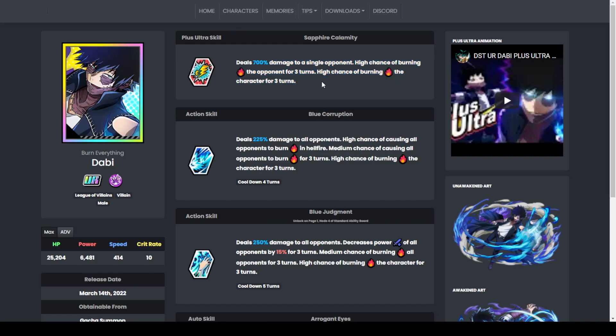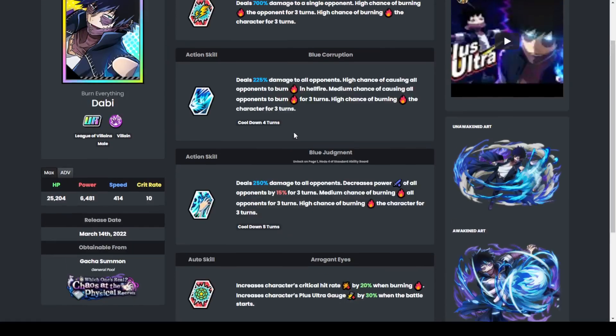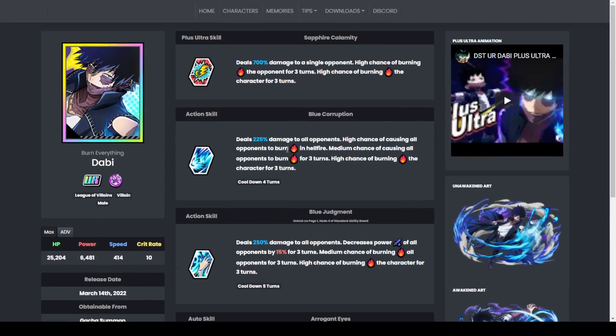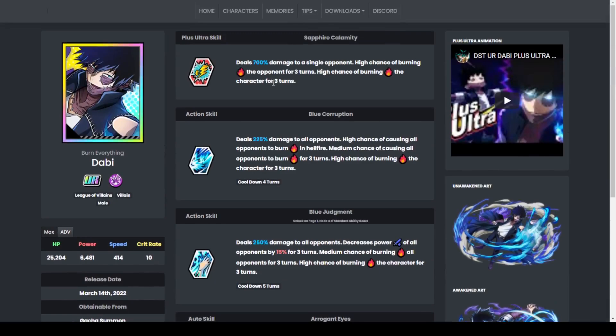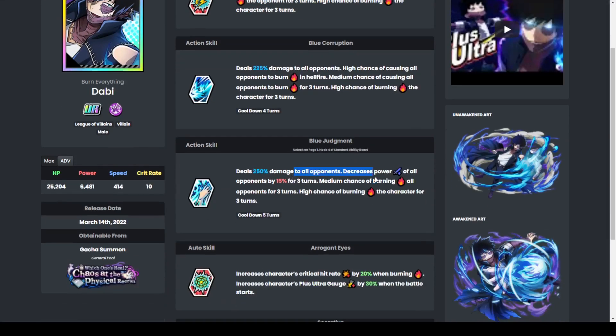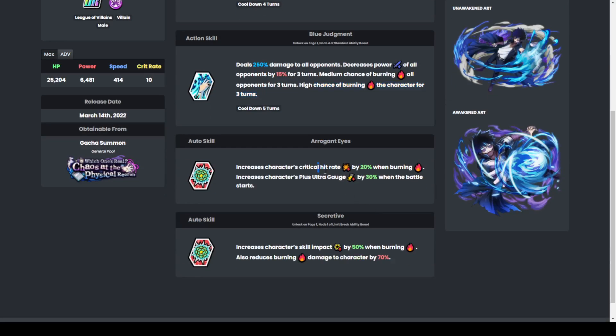Now let's look at Dabi. On paper he looks incredible — I watched Hydra's showcase and expected much more. Maybe with a better setup it would differ, but Hydra was right. In PVP, Dabi doesn't work too well — he dies really fast. Maybe in a villain team with All For One and a healer, you lower your opponents' skill impact and attack, letting Dabi last longer and cause burn damage.